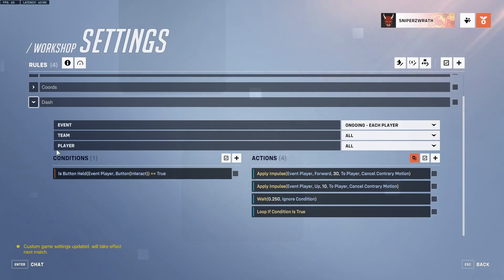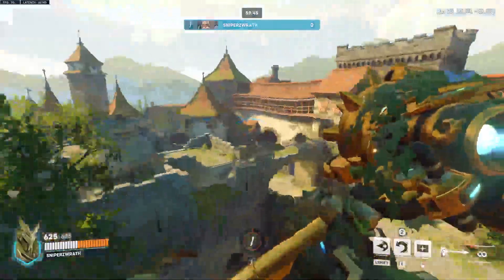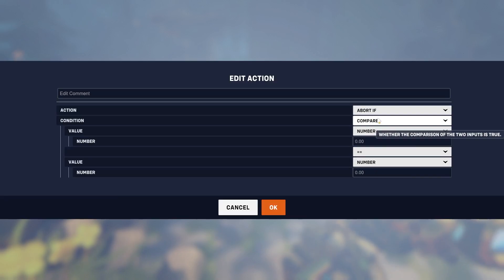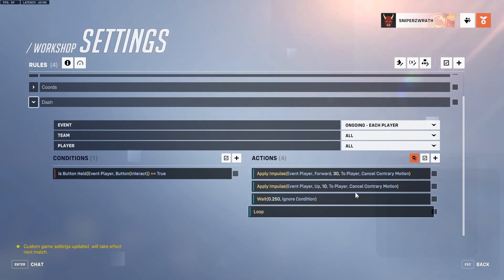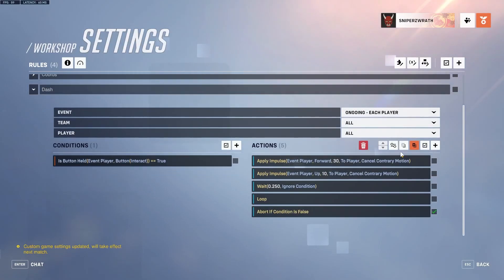What you'll probably be using is loop if condition is false or true. All this says is: apply these impulses, wait a bit so we don't crash our game, then loop again, but only if we're still holding interact. You can see we go up, and if I hold it we just keep going up, but if I stop holding it we stop. One more thing quite similar to looping is an abort. An abort just stops these actions. Instead of looping forever and flying up into the sky, we add abort if condition is false, and that's going to stop all of the actions including the loop if we're not holding interact.